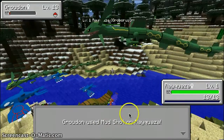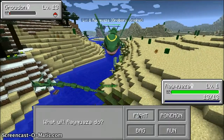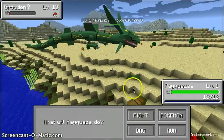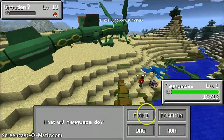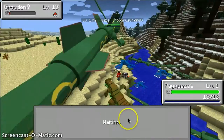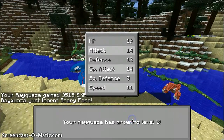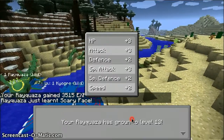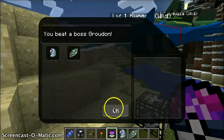I almost beat him up. You can see yourself whenever you fight. You also get special gifts when you beat up the bosses. Look - I got a moonstone and an ether.